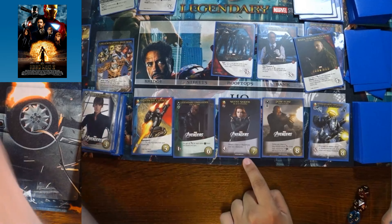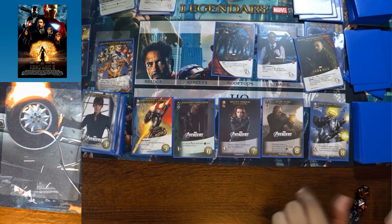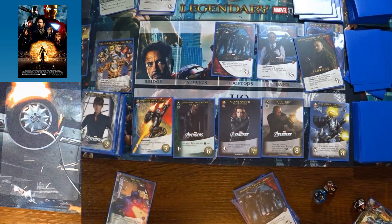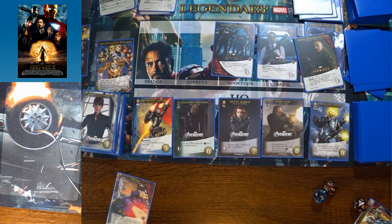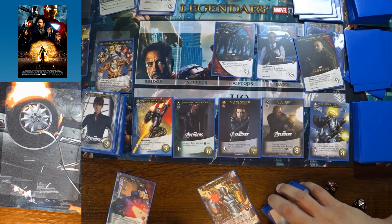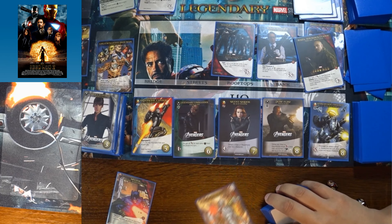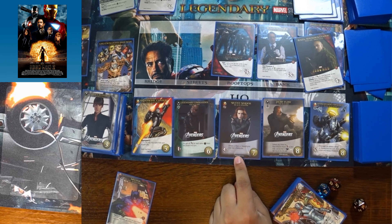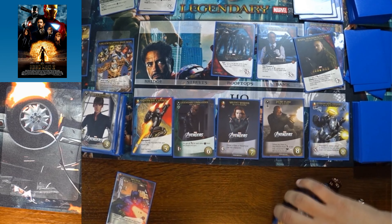Final score tally: one player had 35 points, the other had 33 — very close! Ultron gave good points to both players at the end. Both players beat the Mastermind twice each and defeated Ultron once each. The difference came from bystander rescues — Black Widow's gimmick of rescuing bystanders was the key, and one War Machine also contributed to bystander rescues.